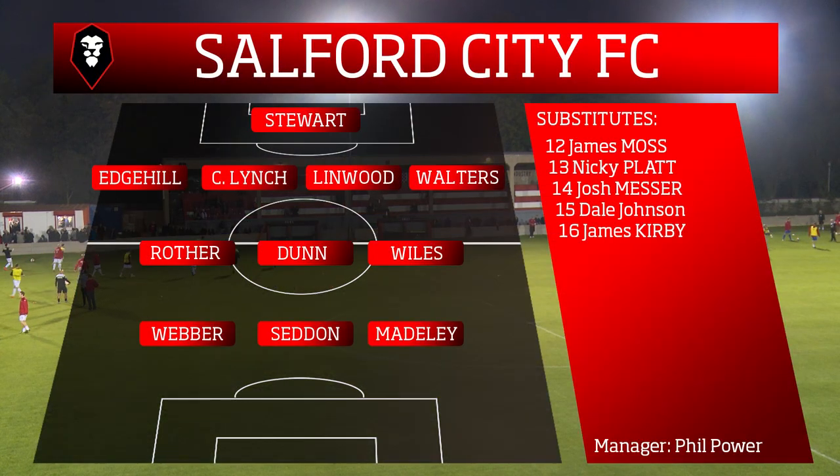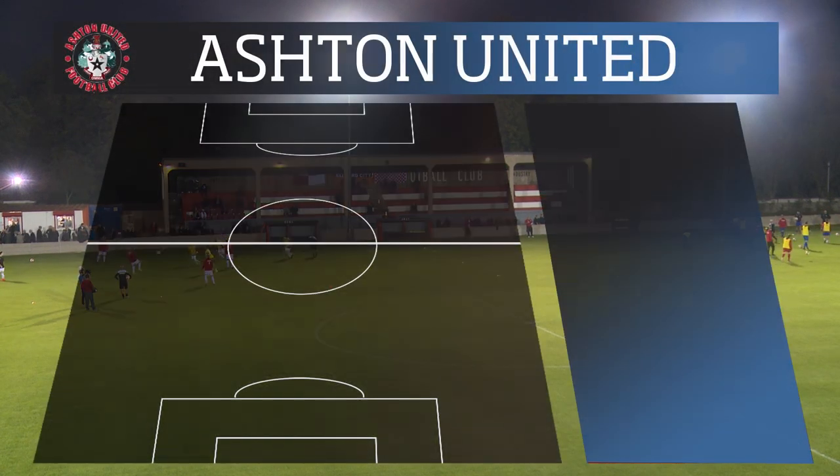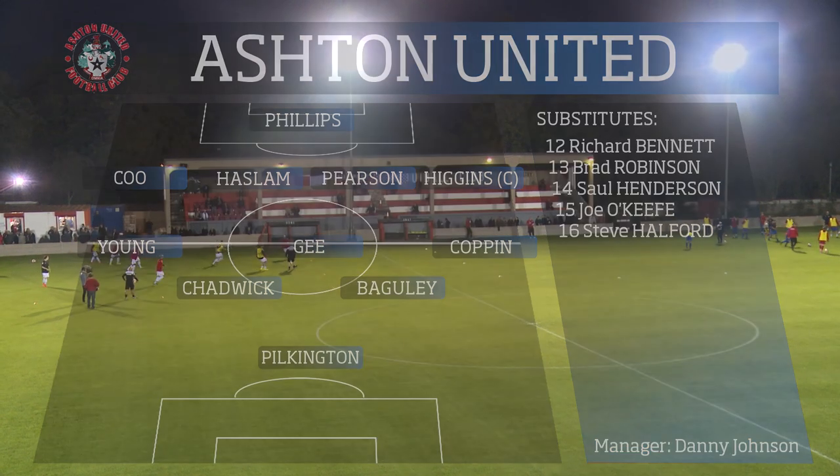Salford City FC go for the 4-3-3 formation they've gone for all season, with Ashton United going for the 4-5-1 with Pilkington up top and Gee holding back in the five from the midfield.